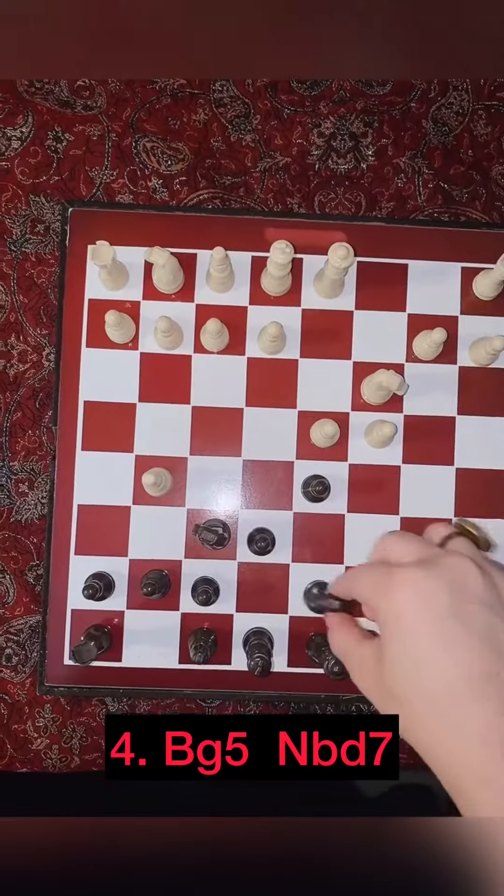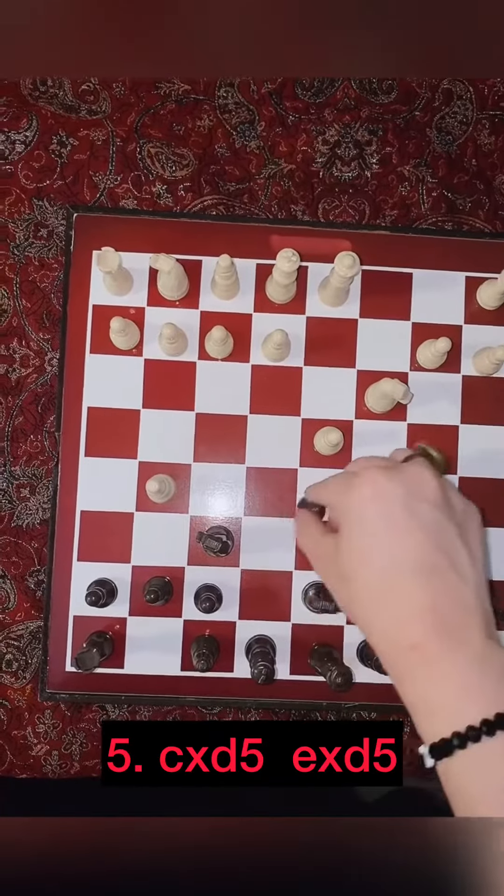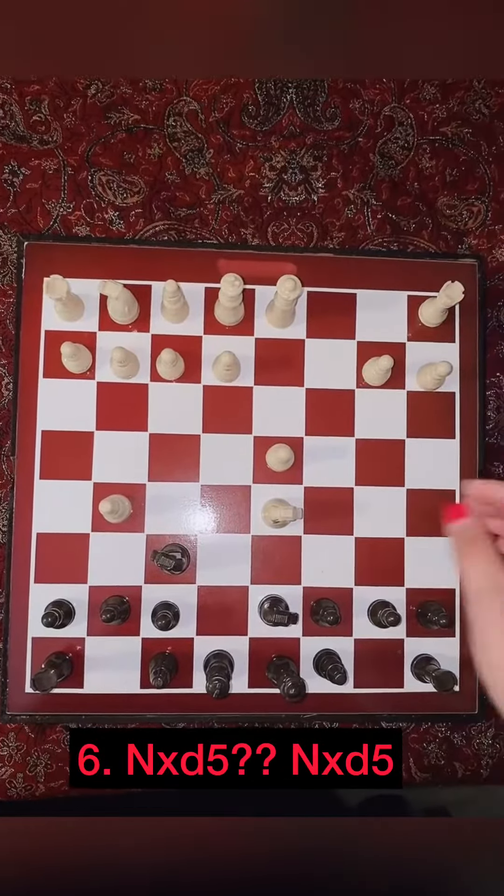Then bishop g5, knight bd7, white captures the pawn on d5, exd5, and knight captures the pawn on d5 — which is a wrong move.